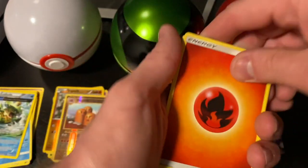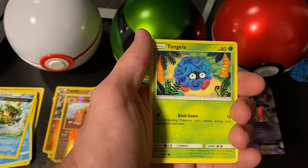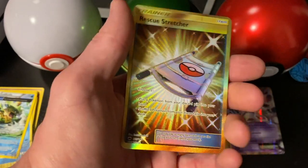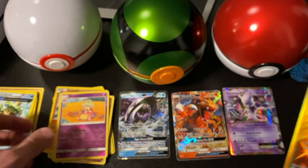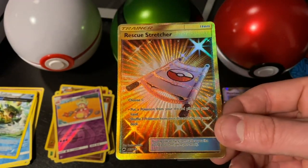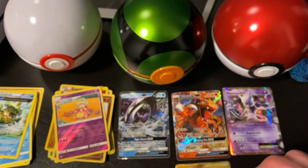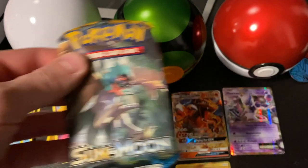Sun and Moon Burning Shadows: fire energy, Bouffalant, Electabuzz, Rhydon, Dewpider, Tangela, Hoothoot, Sandygast, Rhyhorn, a reverse holo Slowking, and a full art gold Rescue Stretcher trainer card! Wow, that is awesome — it lets you put a Pokemon from your discard pile into your hand. That pokeball was a winner!